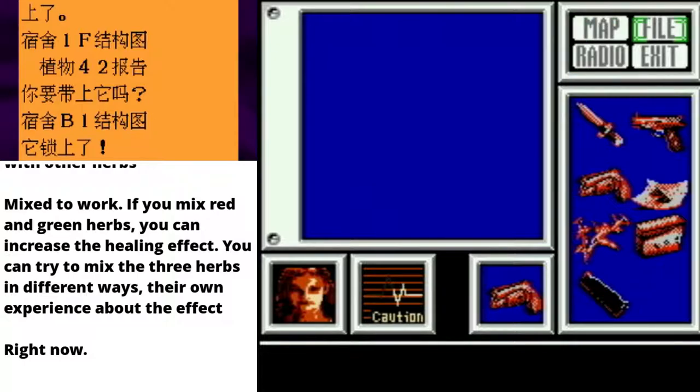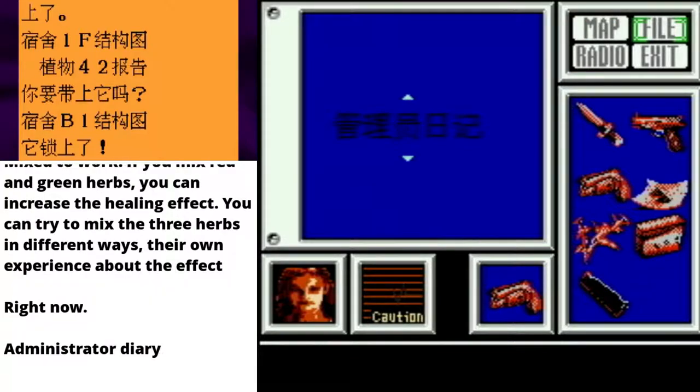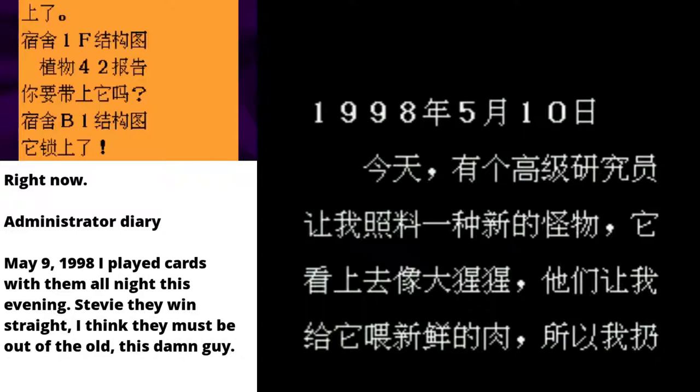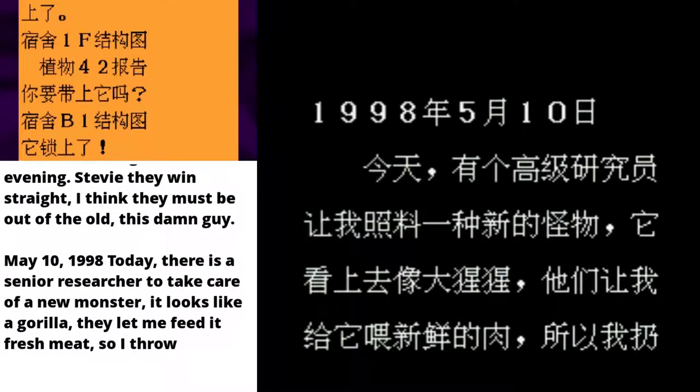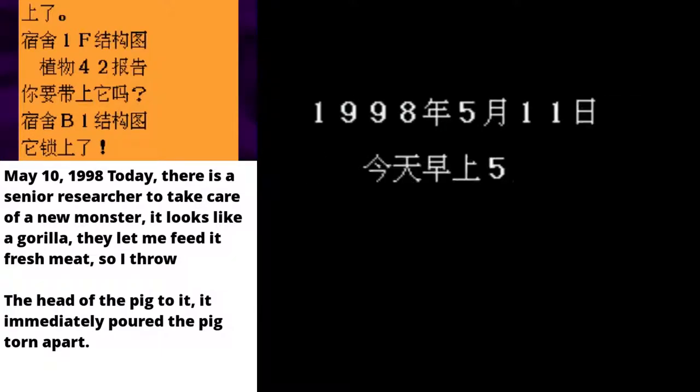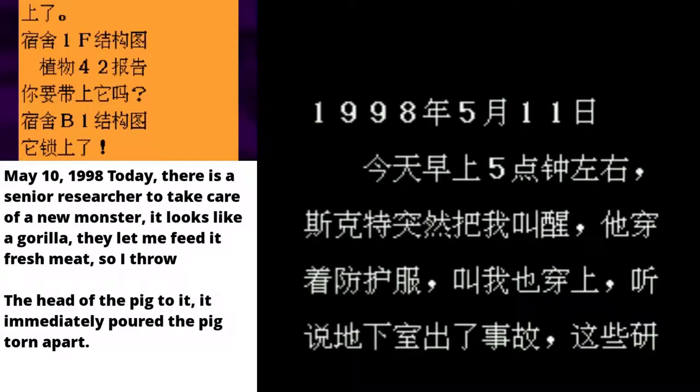Okay, for some reason on the last screen you have to press B. Administrator Diary — I remember picking that up. May 9, 1998. I played cards with him all night this evening. May 10th, 1998 — today there is a senior researcher to take care of a new monster, it looked like a gorilla! They let me feed it fresh meat, so I throw the head of a pig to it — it immediately poured the pig, torn apart. If it tore it apart so much that it's actually pouring the pig, then that's quite torn apart.